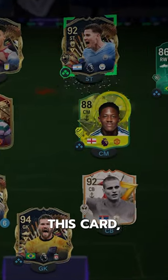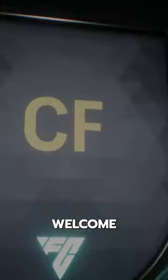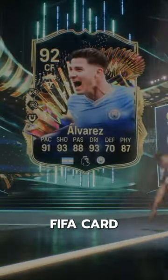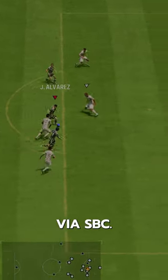There's always a lot of debate around this card, but we've got a new striker — TOTS Alvarez is in. Welcome to Baller or Bust, where we test FIFA cards so you don't have to. Alvarez costs 370,000 coins via SBC.